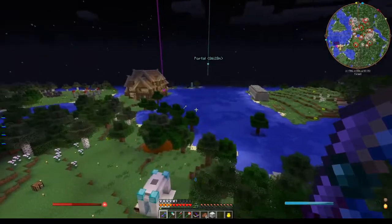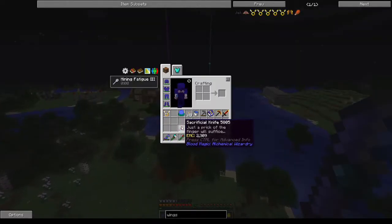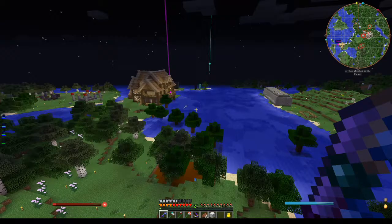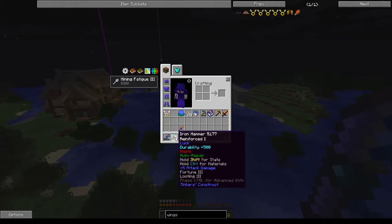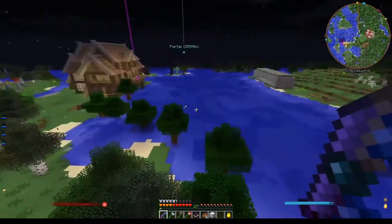You can see that I've been playing with Tinkers as well. I've got my OP pink manyullyn sword — it's got sharpness and beheading two on it, which is lovely, and looting three which is luck. I've also got my iron hammer, reinforced one, with luck, durability, haste, and auto repair — fortune three and looting three. I don't think looting really applies to the hammer but oh well. I've got my axe and my excavator so that's all lovely.